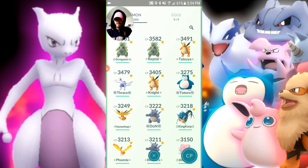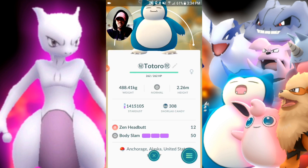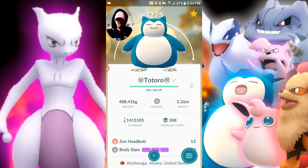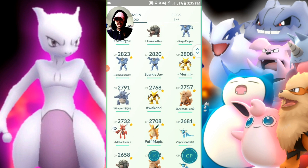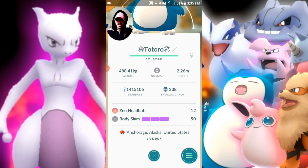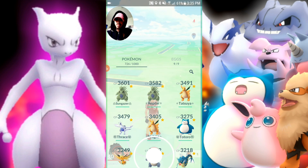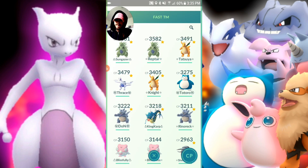First let's look at this Snorlax, my Totoro. We're going to change his Zen Headbutt back to Lick so we can prepare for Mewtwo. I'm going to keep Body Slam because Hyper Beam is 150 and Body Slam accumulates very quickly. Let's go ahead and use a TM and get Lick on him. Got Lick back — super effective against Mewtwo.